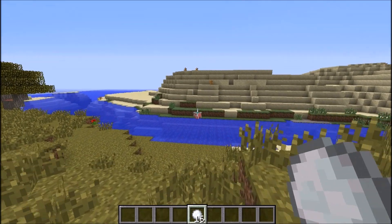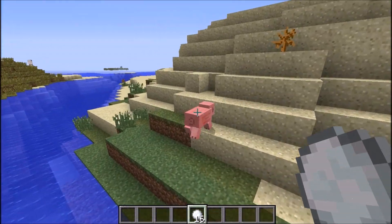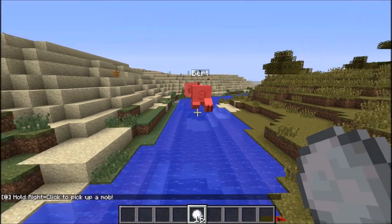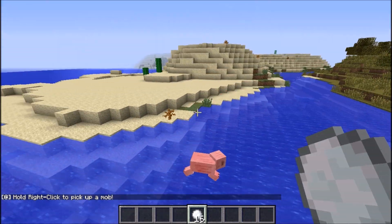So right now, as you saw in the intro, I was able to throw a gravity orb at Bert here, and hold right-click, and he would just follow me around until I let go of right-click, and he would fall.